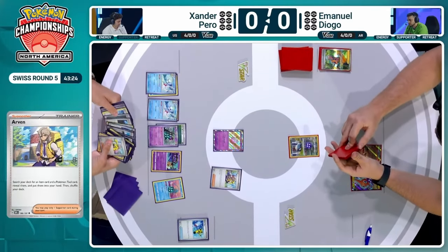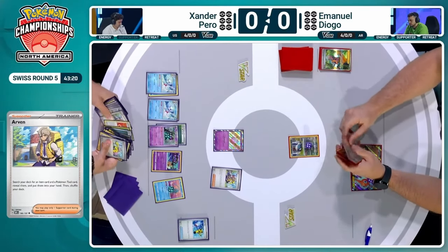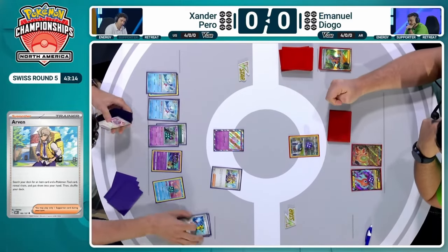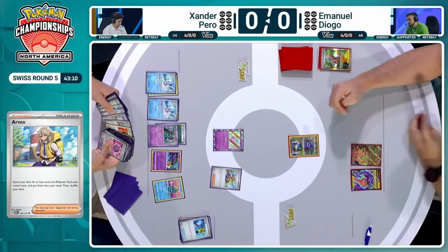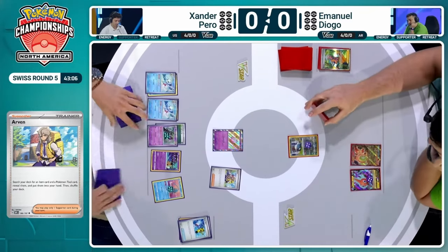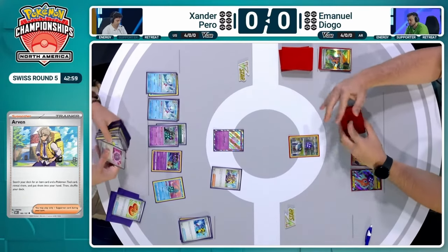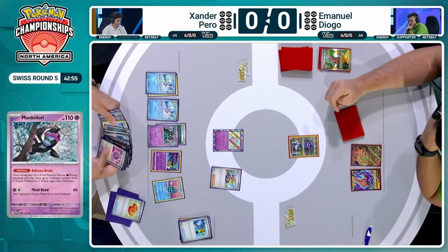Now it's on Xander, and more damage counters being built — four on each Pokemon with an ability. And now Adrena Brain — this one's going to be more significant for sure. Monkey Dory in a dream out here, everybody. You are going to be seeing this Monkey Dory do some work here in this matchup. It's the only one on the bench, but the ability to move those damage counters onto Emmanuel's field is exactly what we're looking to do here as Xander.